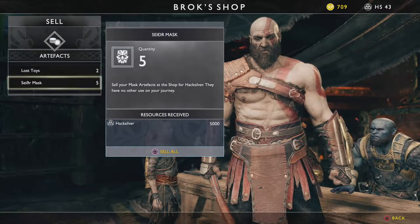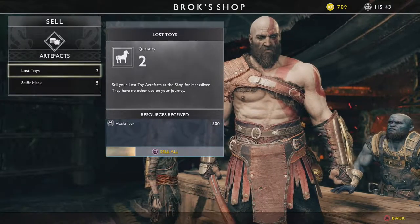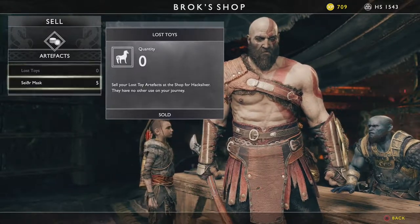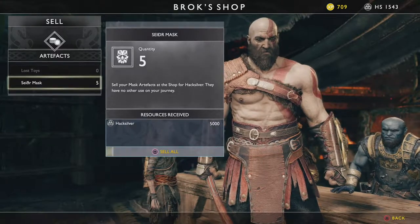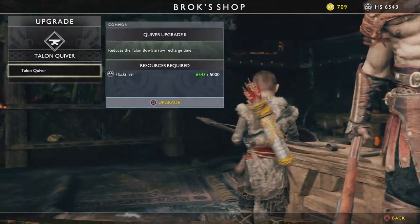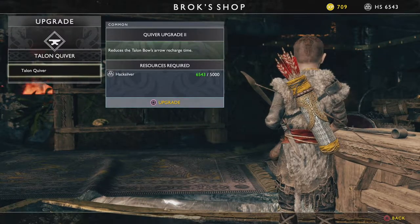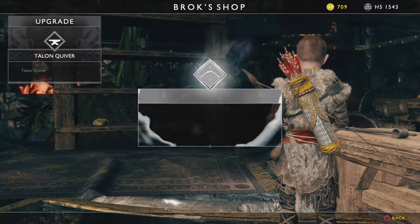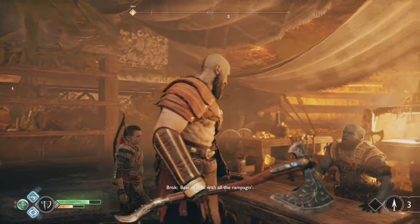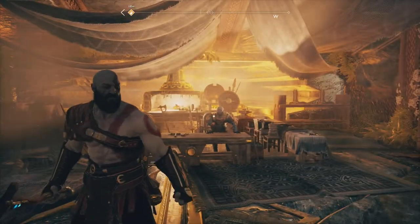I can actually sell the artifacts I found — all Lost Toys which give me 1500 hacksilver per set, and 1000 per mask, giving me another 5000 hacksilver. I'm going to upgrade Atreus' quiver as well to reduce the Talon Bow arrow recharge time. A few nice upgrades — always good to go by. Thank you, Brock.